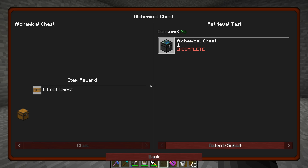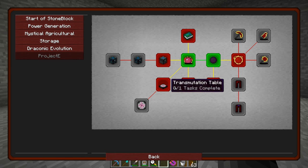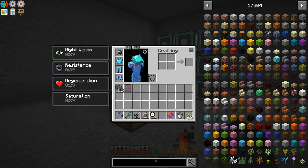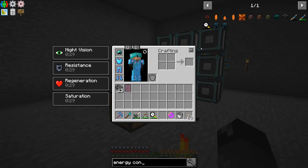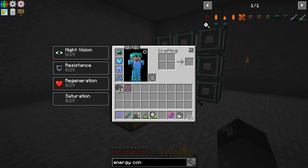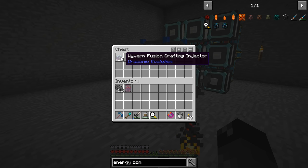We were looking at trying to get into the Project E section here. I believe we wanted to work towards the Energy Condensers — at least that's what I want to work towards today. An Energy Condenser will allow us to get into EMC and make our lives a little bit easier. The Energy Condenser does require the Draconic Tier Fusion Crafting Injectors, so we have to upgrade these guys one more tier before we can even jump into that.